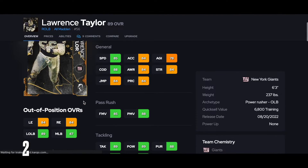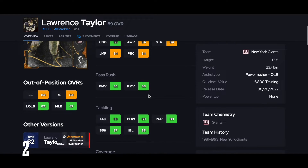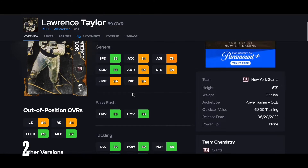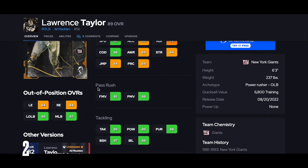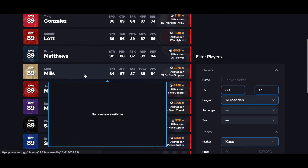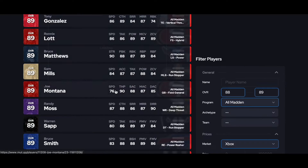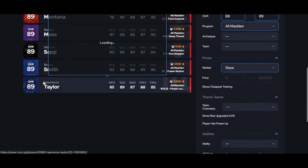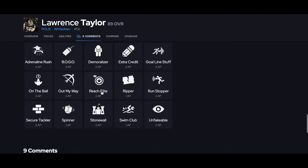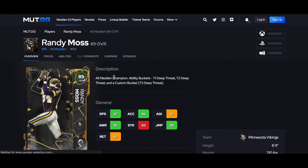At number 2, who else would it be besides LT? Great pass rushing stats, 85 speed. LT cards always play just absolutely insane. Good hit power, good block shed. You can get him to 90 pass rush move with the proper strat cards. He's just a little bit quicker than Bruce Smith, similar pass rush and run game. I like him a little bit better than Bruce. He only gets to tier 2 right now with goal line stuff and Run Stopper, no great abilities this early in the year.